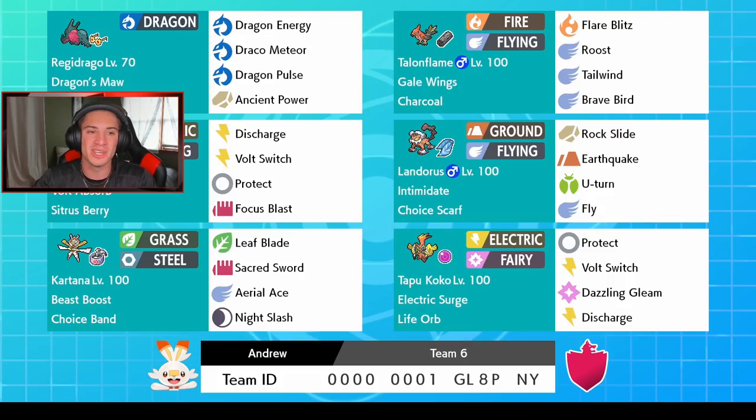First Pokemon on this team in the top left corner, we got the brand new Regidrago. This thing has Dragon Maul which gives it an extra STAB boost — an extra 1.5x multiplier to dragon moves. We also have the Choice Specs, so this thing is going to do a ridiculous amount of damage. Its moveset has Dragon Energy, Draco Meteor, Dragon Pulse, and Ancient Power for coverage. Dragon Energy is a brand new move — I heard it hits both Pokemon, so with the Dragon Maul ability and Choice Specs on top, that is going to be insane.